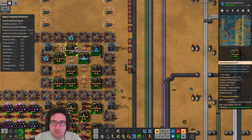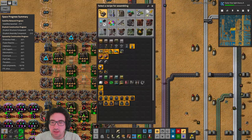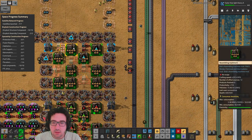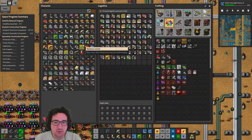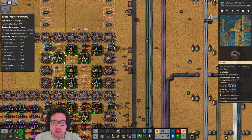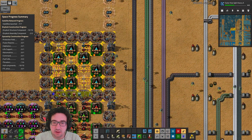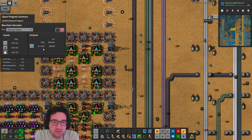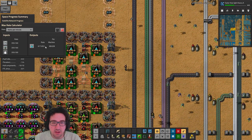We'll put this in, we're gonna get some speed modules and some of these guys. Just make sure that we have the speed modules in here and in here, and then we have full coverage. Let's look at the max rate calculator — we get a decent amount, this is an okay amount, but we'll need a little more.